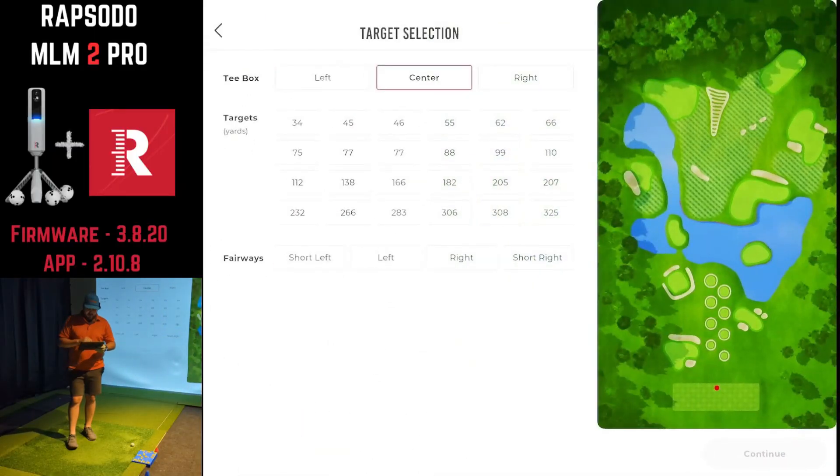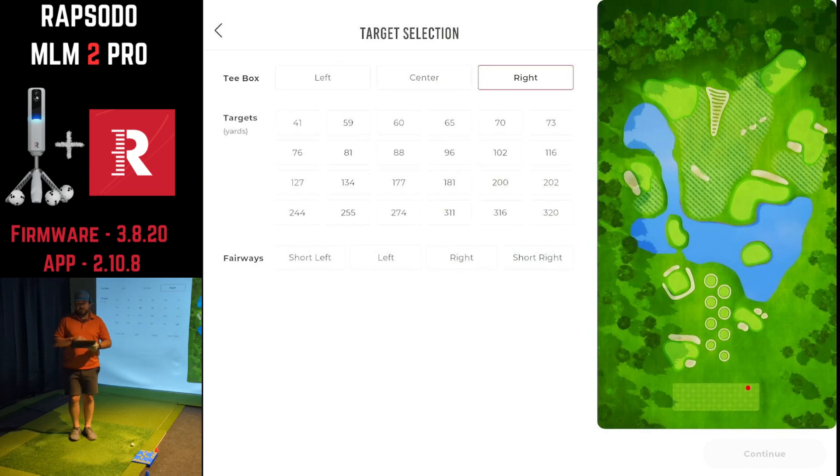Going through this menu, you can see an aerial view on the right with all the different greens, fairways, small targets, tee box and everything. Over in the selection area, you can change your position on the tee box from left, center, or right, and it also changes your target yardage numbers, giving you a little bit different distances — which is kind of cool.